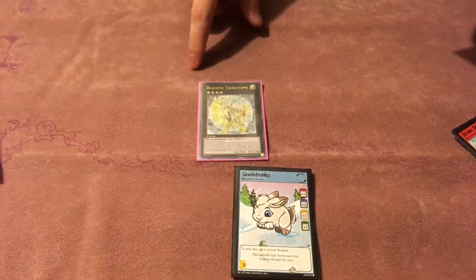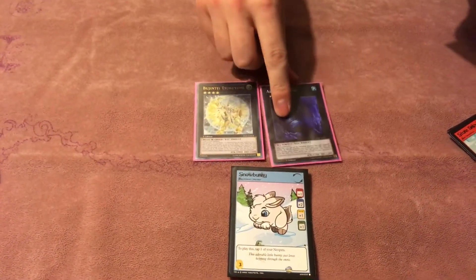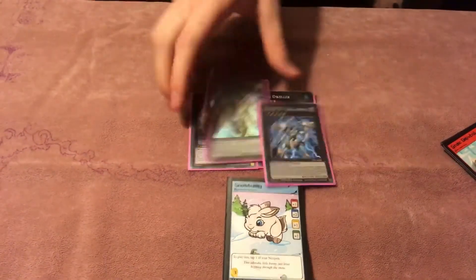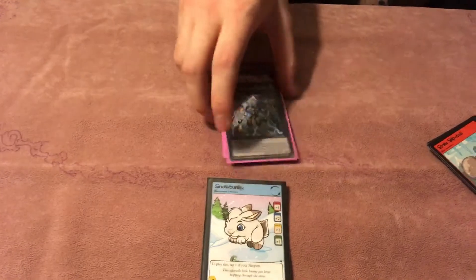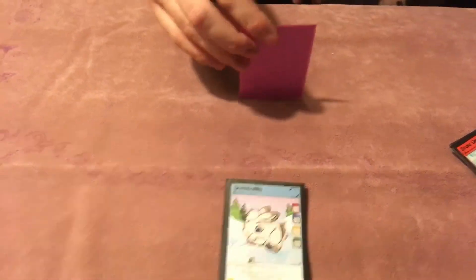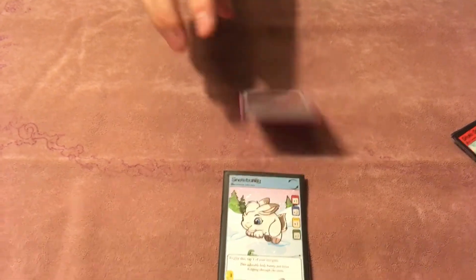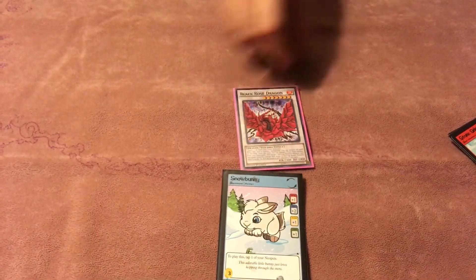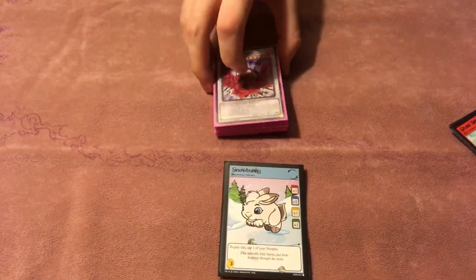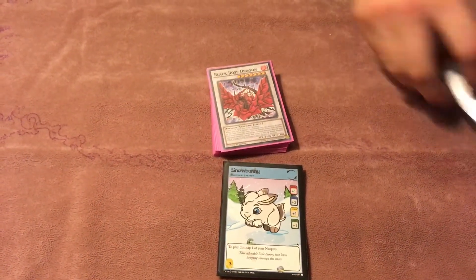Onto the XYZs — one Tsukiyomi, one Dweller for the deck that doesn't exist anymore. And the Utopias — make this part all the time, out to anything, really good. And then the final tech in case you ever need to summon your Ash Blossom — nuke the board. Just put this in, hasn't come up yet, and we'll see if it comes up in testing tonight.